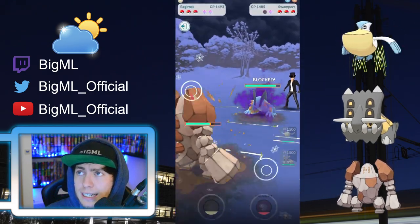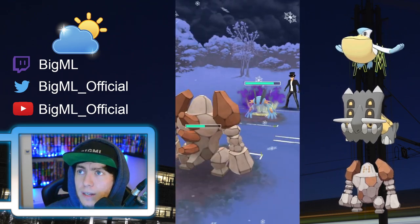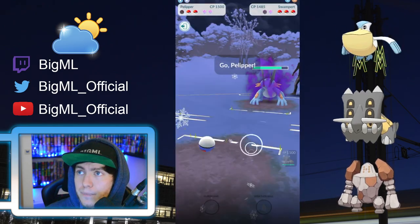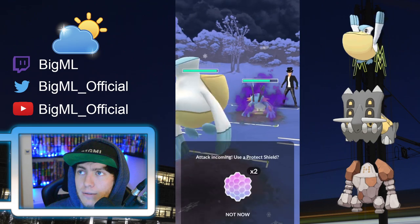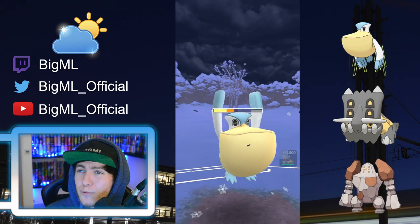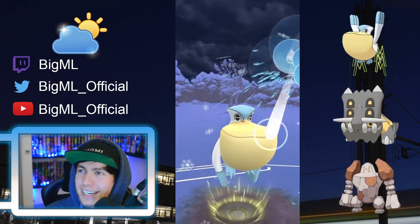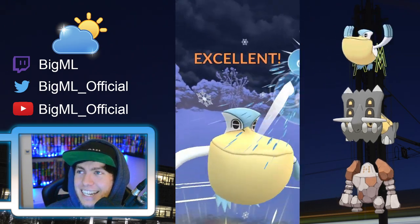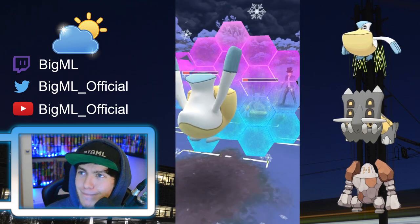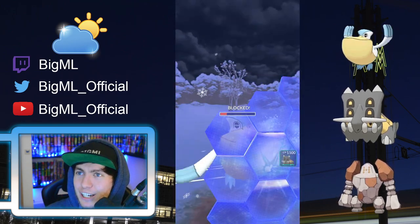Our opponent shields the Focus Blast. I think if they hadn't shielded it, we could have double shielded, locked on down, and gained switch advantage. They shielded, however, so I decide I want to no-shield. Most of the Swamperts I saw were running Earthquake, but this one is running Sludge Wave and is a Shadow as well, so that does heavy, heavy damage. And I end up shielding a Hydro Cannon.